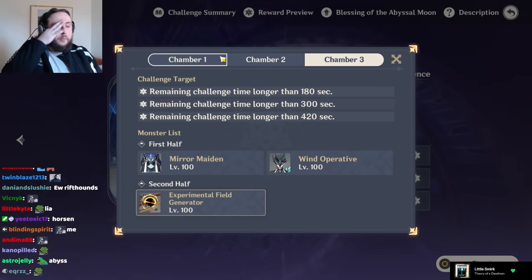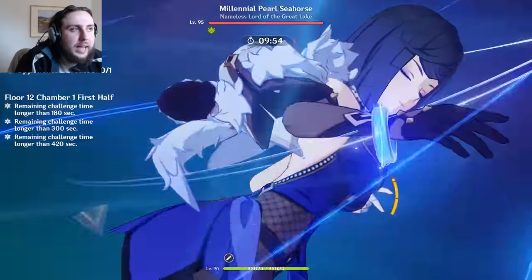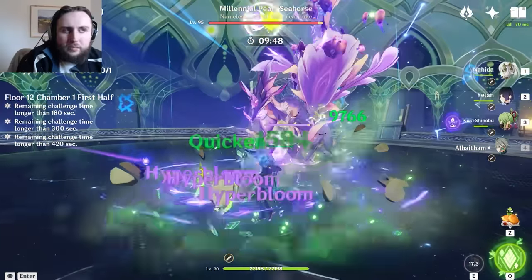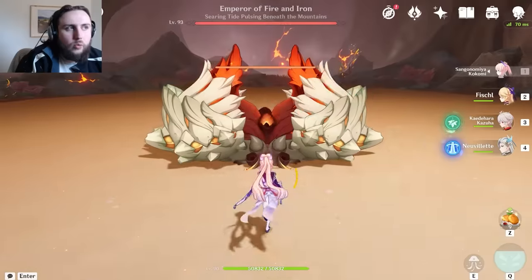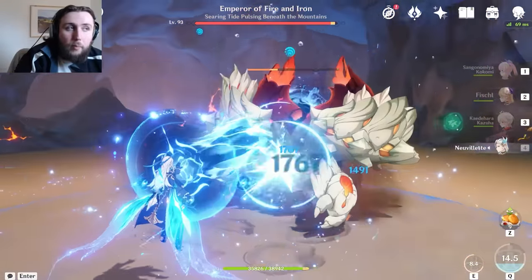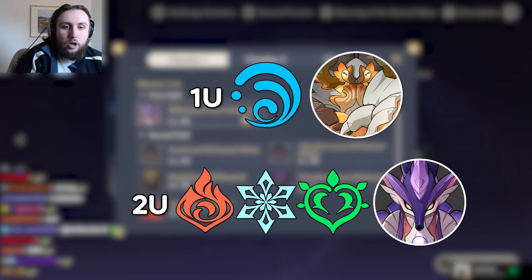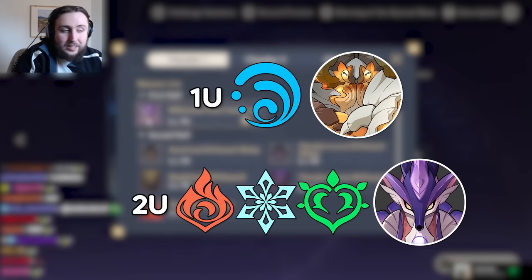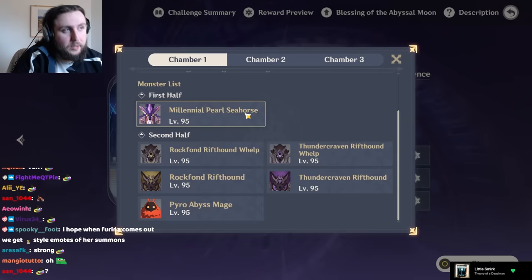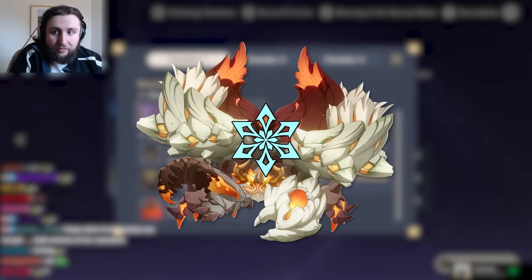There's a lot of things to say about a bunch of these enemies because a lot of them are new. The Millennial Pearl Seahorse has a very tanky Elemental Shield. The gauge units for its Elemental Shield are the same as the Emperor of Fire and Iron. However, Pyro Elemental Shields benefit from a multiplier of times two when you apply Hydro — meaning one unit of Hydro is equivalent to two units of Pyro, Cryo, or Dendro. You can also remove one unit with one unit of Electro, or 0.5 units with Cryo.